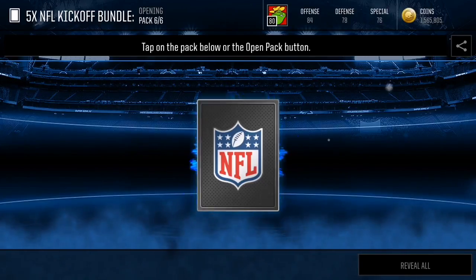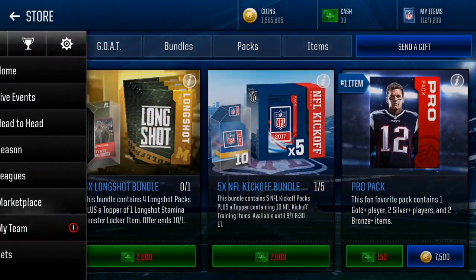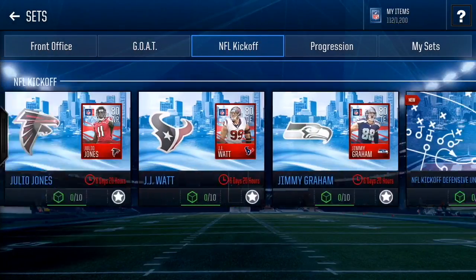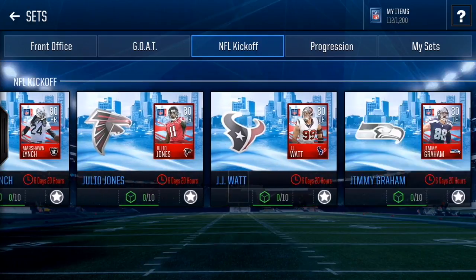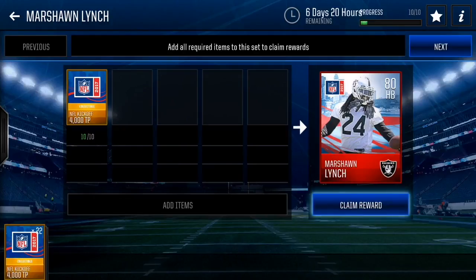Kareem Hunt only fumbled once on something like 800 carries — that's actually crazy. We had 10 of these 4,000 training points, so let's see if we can do the NFL Kickoff defensive unit set. We cannot, but we're just gonna complete some of these players.